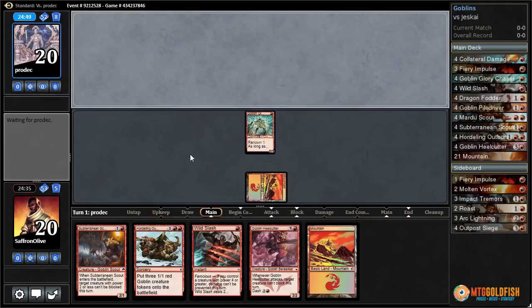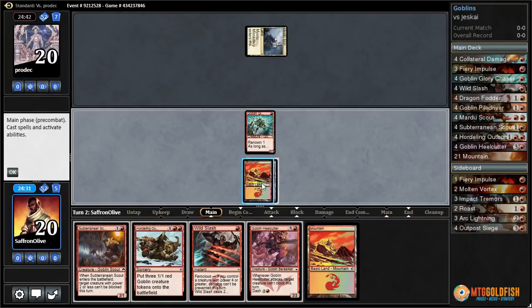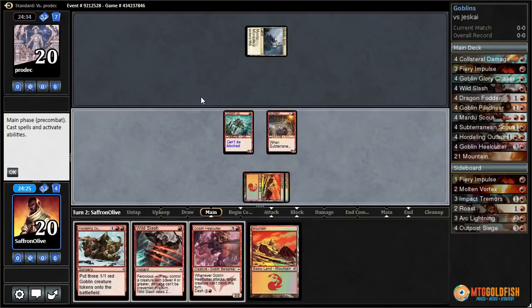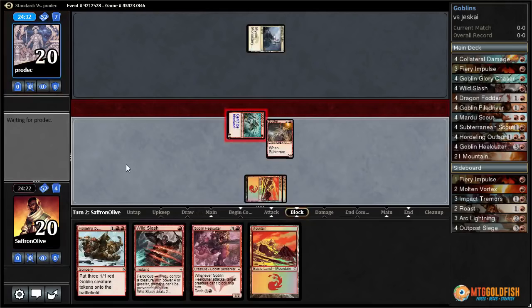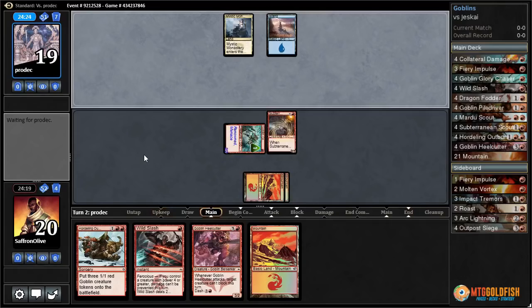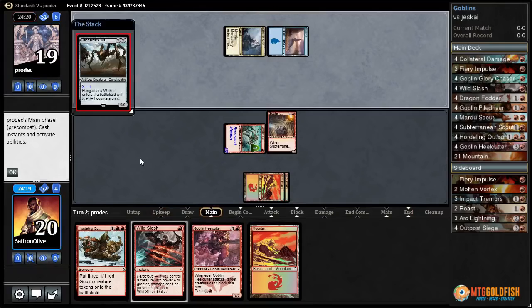Goblin Glory Chaser — really good on the play, not so much on the draw. We'll play Subterranean Scout to make the Glory Chaser unblockable, get in for one, and it becomes renowned — a 2/2 with Menace. Speaking of Menace, I don't know if it's just because it's a new keyword, but it seems like it's being stuffed on just about every card possible these days.